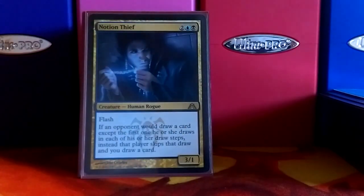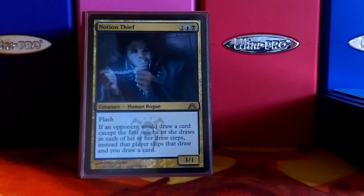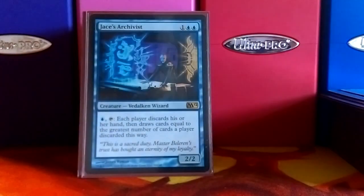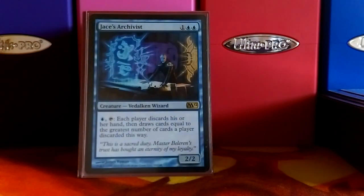Notion Thief fills up your hand quickly and can help mill yourself. There is a Laboratory Maniac in this deck, and if it comes to it, you can mill yourself out really quickly with this deck, and Lab Maniac just lets you win. Jace's Archivist works well with Notion Thief — you just have a big hand, discard it, and then draw that many cards four more times.